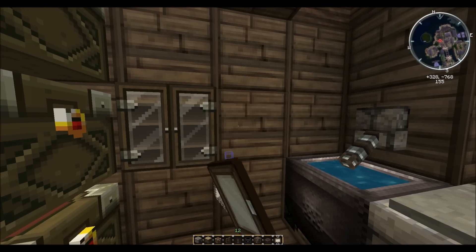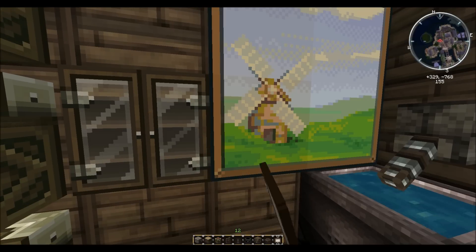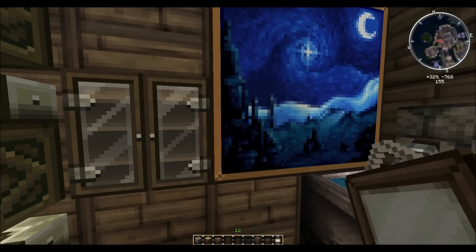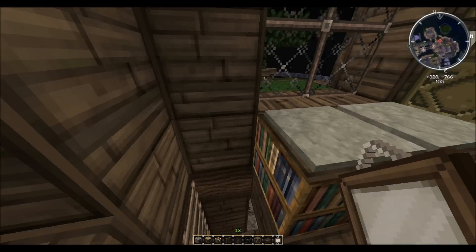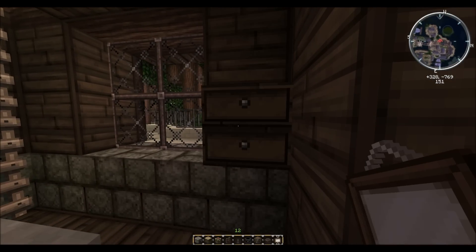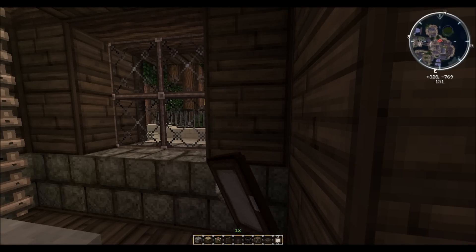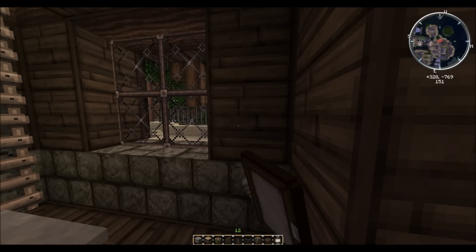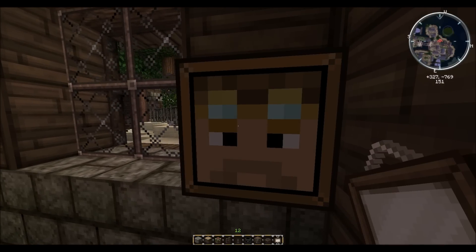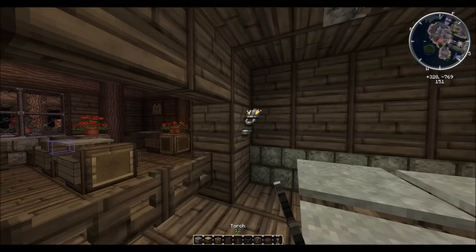After a lengthy battle with paintings — trying for a grill, a flag, anything but Pivot's head — we give up for now. A torch goes in the kitchen since it's a bit dark in there.